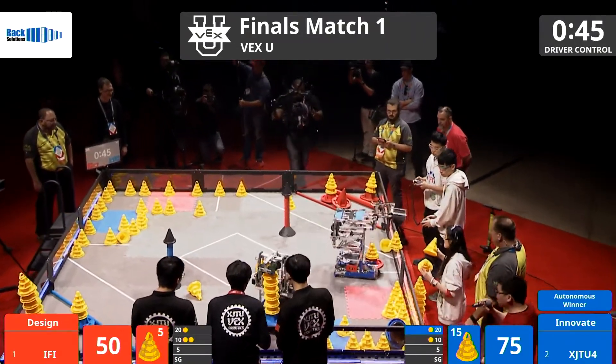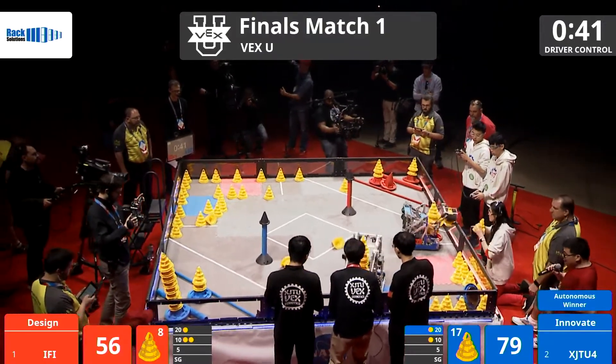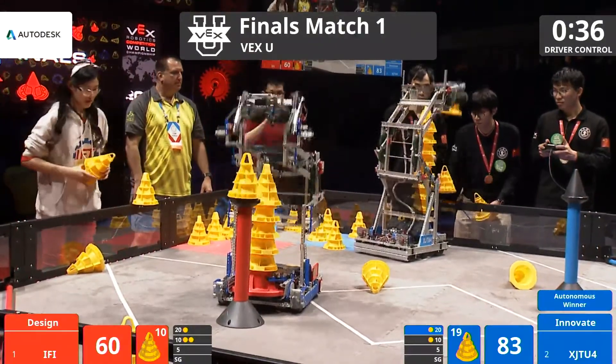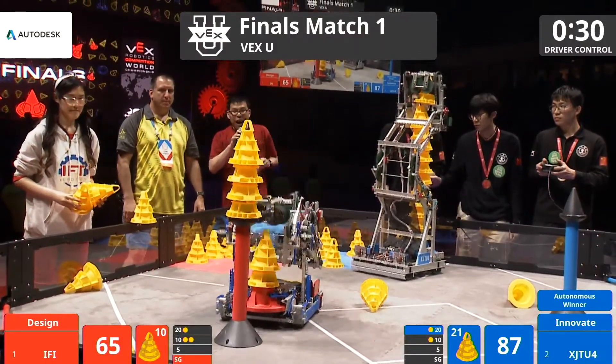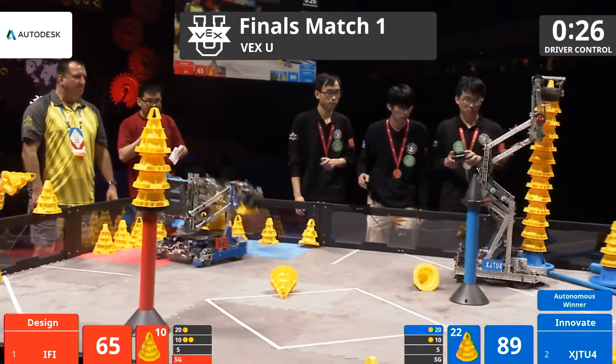We're at 45 seconds left now, and XJTU in the corner in action. The Innovate Division team going up high — one, two, three, four, five, six, seven up high. It looks like they're still adding more; they're going to run out of human loadings. But on the other side, IFI stacking up four on that stationary goal to earn that highest stack bonus.